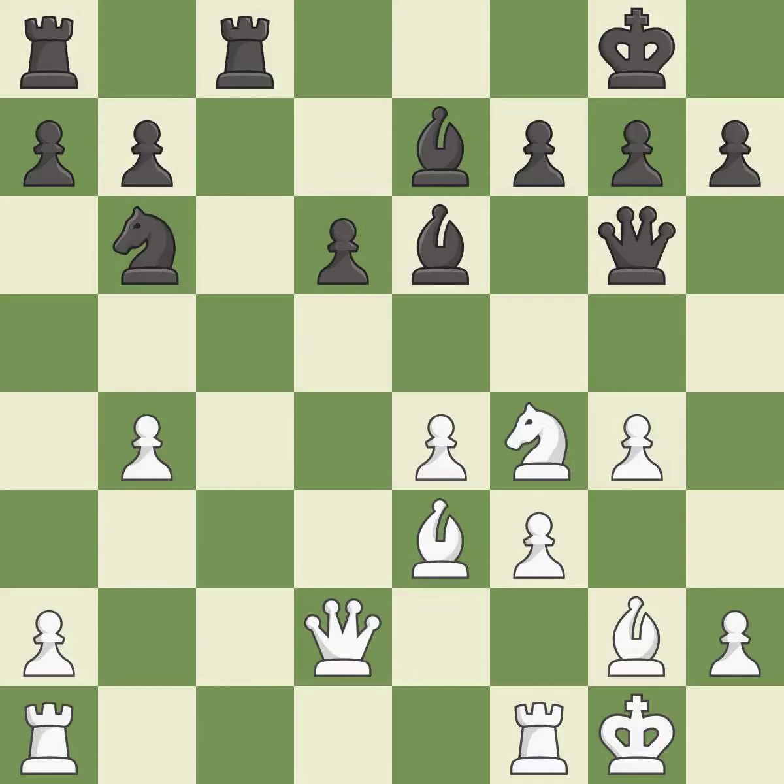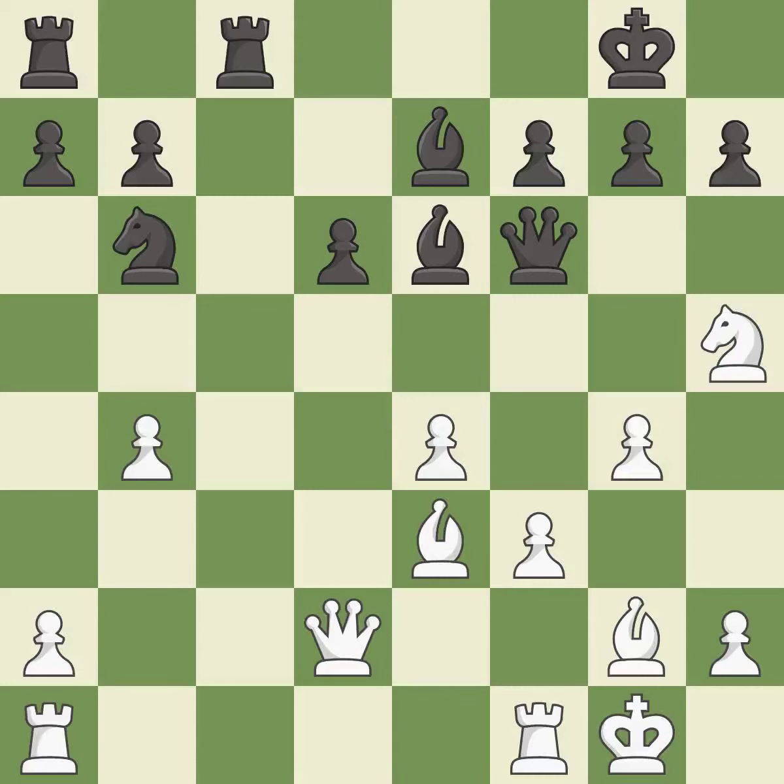This attacks a queen, winning a tempo when it moves away. This is the only move that works — it is a great move. This move puts the queen on a safer square — it is best. This wins a tempo by threatening a queen and forcing it to move away. This is the only good move — it is a great move. This moves the queen to safety — it is good.